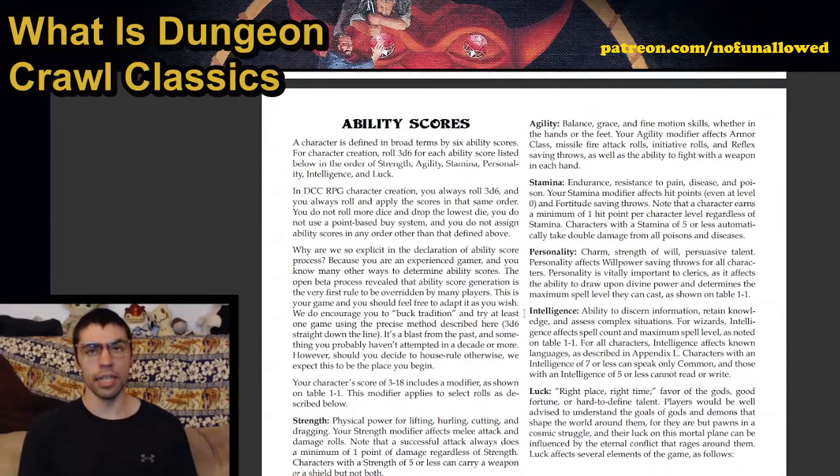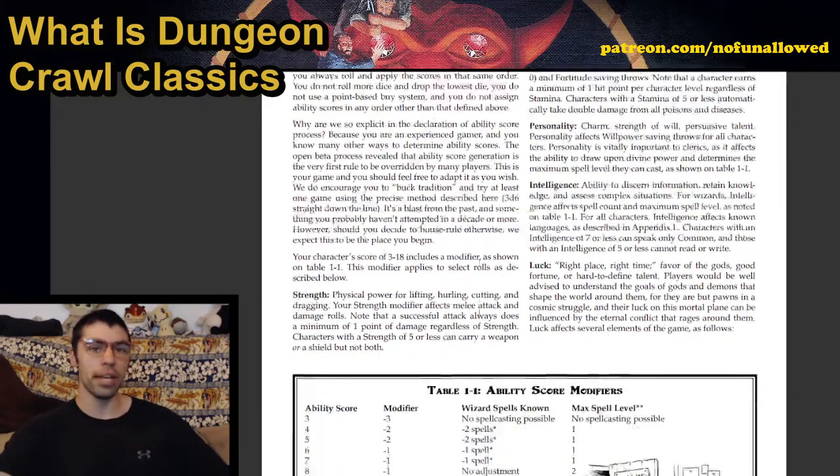Ability scores stand out on their own. We have the traditional strength and intelligence. The others are agility (essentially dexterity), stamina (essentially constitution), personality (encompassing charisma and wisdom), and intelligence. But the sixth one is luck. Luck is its own unique stat among the six — it pertains to a lot of what could potentially happen, and you can use it as a resource. It's a very fun mechanic.